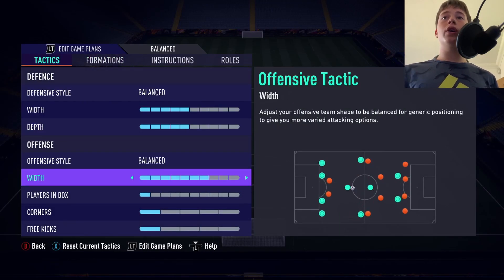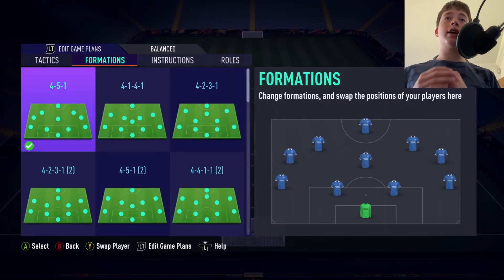With our attacking width, we are going to be on 7. The reason is I like my left mids and right mids to go very very wide — I like them to pull their fullbacks out wide and spread out.